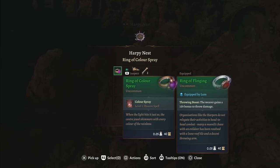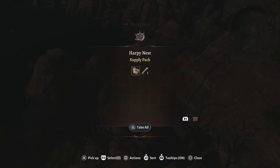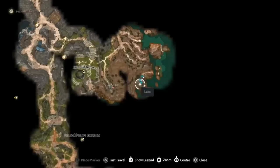This is the first magic item I always give to Gale. The Ring of Color Spray allows you to cast Color Spray once for free and is really only good at low levels. This item can be found in the harpy's nest right behind the Emerald Grove.